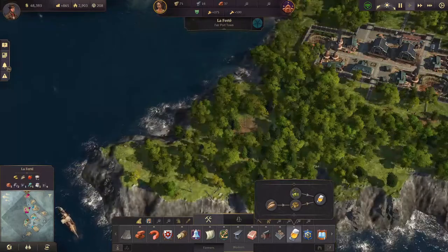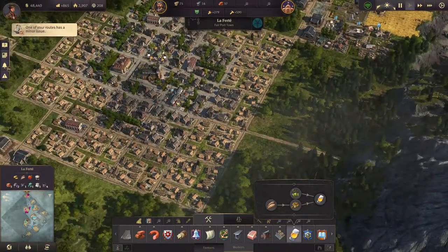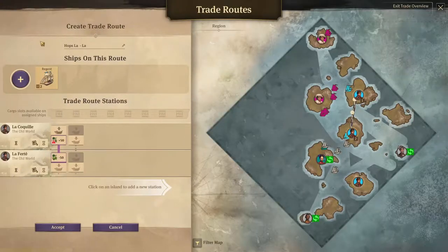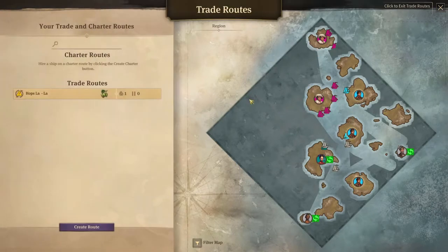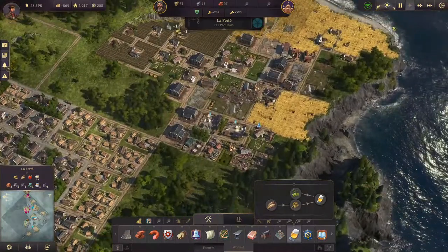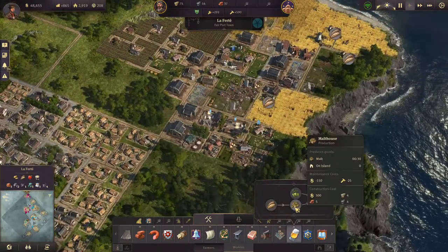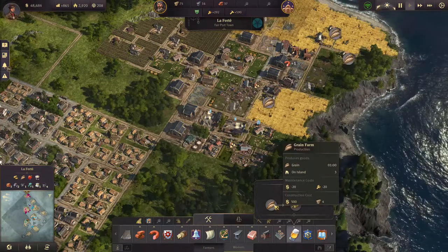Now back to the other island over on this side, which has a minor issue. Yes, the storage is empty of course — there isn't anything yet, I know. So now we need two grain farms, the malthouse and two breweries over on this island.